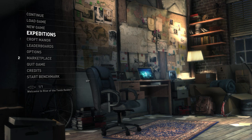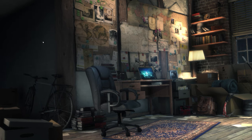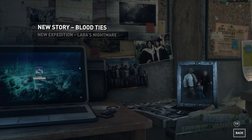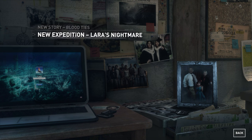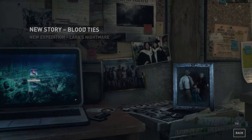Not only when you buy Croft Manor do you get Croft Manor itself, but you also get an Expedition set there. We're going to be looking at both of those, starting first with Croft Manor itself. This should be cool. They've got a new story, Blood Ties, and then the Expedition, Lara's Nightmare, which you can check out from here as well. First, we're going to do Blood Ties.